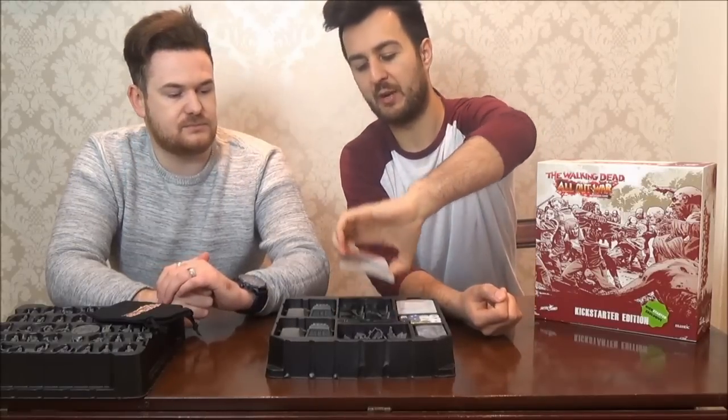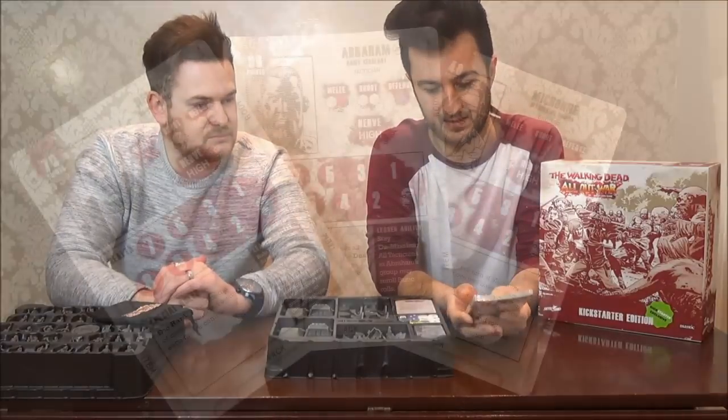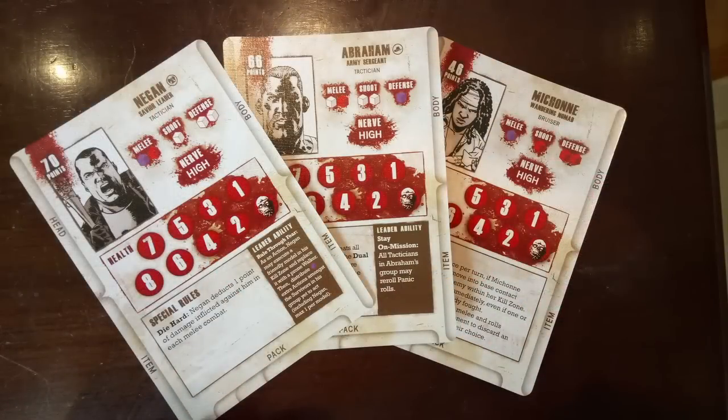Next up you've got character cards — we'll zoom in on Rick's. You've got really simple character cards. The way they operate is you put them in the middle of where you're playing, and everything around the outside — like equipment — can be attached. They've got stats, pack, head, item, body slots and everything like that. Some characters have their own weapons: like Rick's gun, which you can start with if you pay the points. Negan's got Lucille, and his card specifically says Lucille can only be used with Negan. Everything's got a points value for when you're building your crews. They've all got skills and different levels of nerve — how they react to stress.